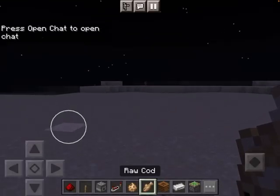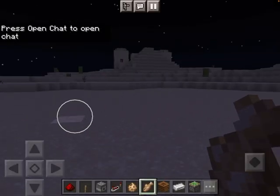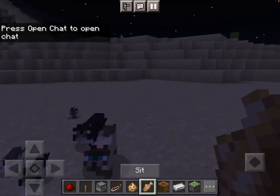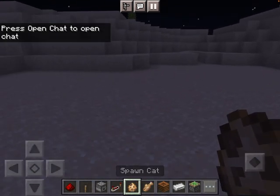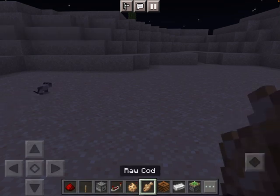Hi guys, today I will be showing you how to tame a cat in Minecraft. So first you grab a spawn cat egg, of course, then you grab raw cod.